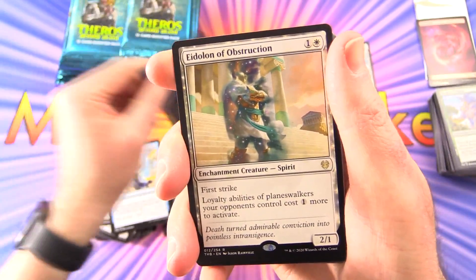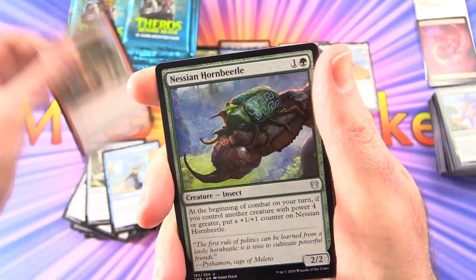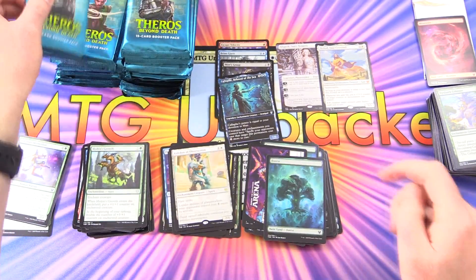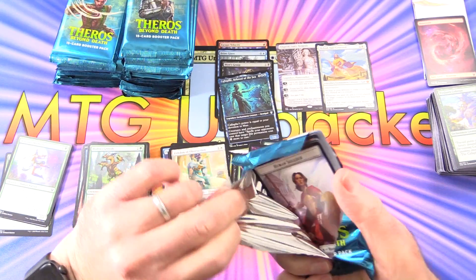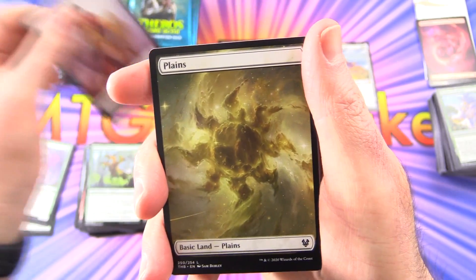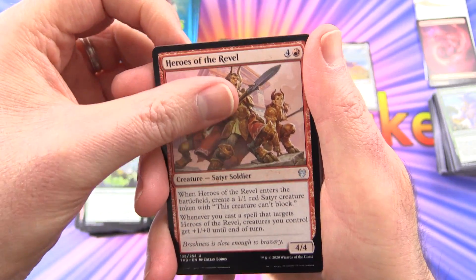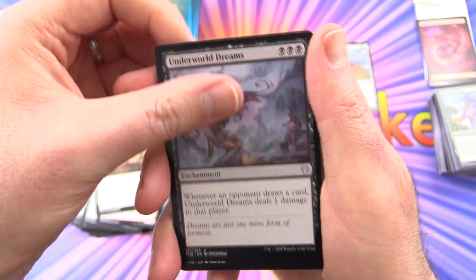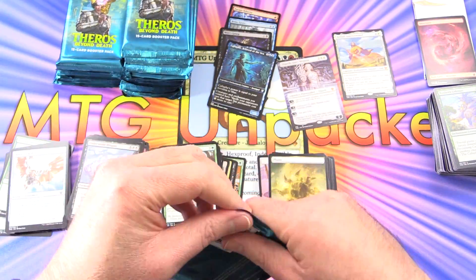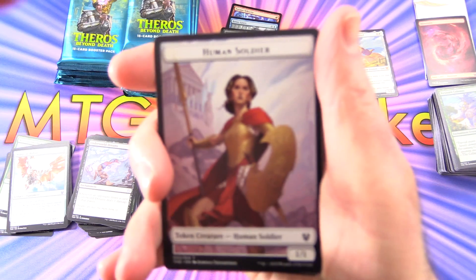The rare is Eidolon of Obstruction, Enchantment Creature Spirit. The Fateful End, Nessian Hornbeetle, and Hydra's Growth. And I think there is actually a Harpy Common — not sure if it's in the regular packs or just in the Planeswalker deck. That one's worth over a dollar at time of filming. Got a Human Soldier, a Plains, and Mantle of the Wolf is the rare. Uncommons are Heroes of the Revel, Satyr's Soldier, Heliod's Punishment, and Underworld Dreams. I'll be popping up the value for this box at the end of the video, so stay tuned.